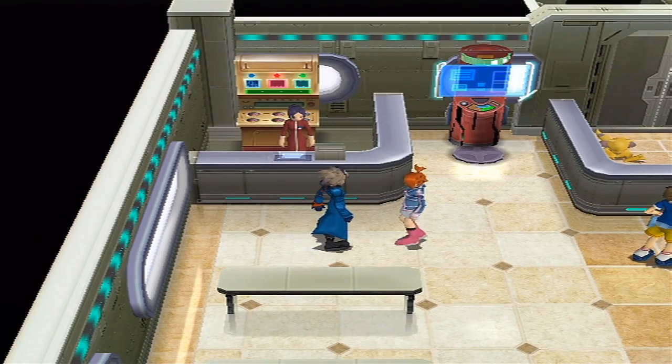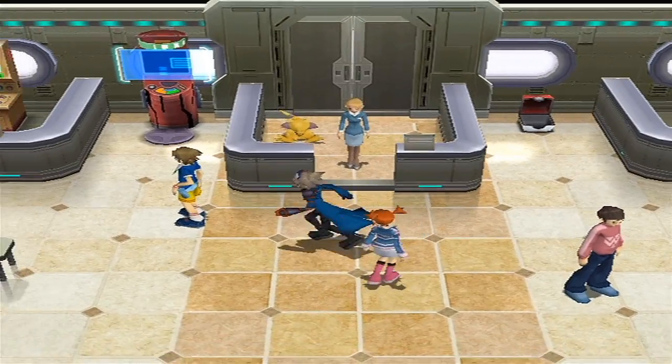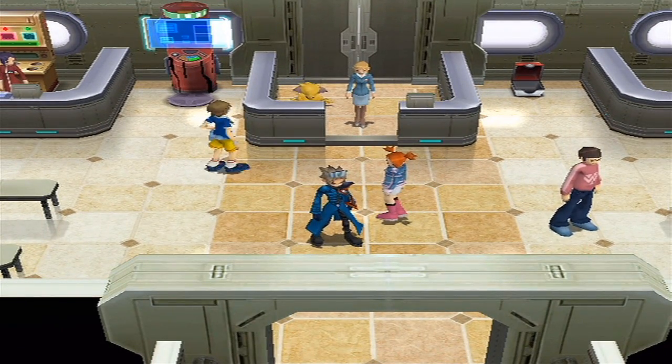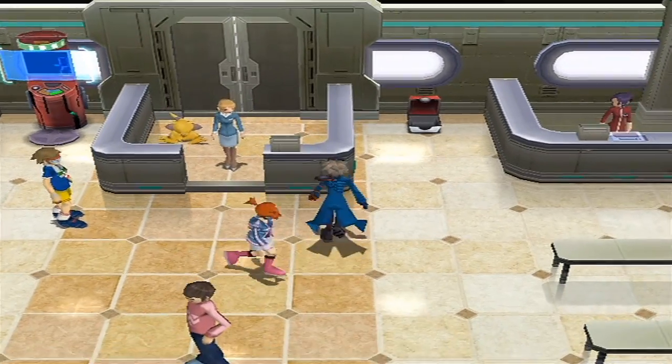Okay guys, we're back, sorry about that - the recording just stopped for some reason. Anyway, like I was saying, when you defeat every 10 trainers - after you beat trainer 10, 20, 30, the area leaders - you will come into a pit stop room that looks like this, a break room.